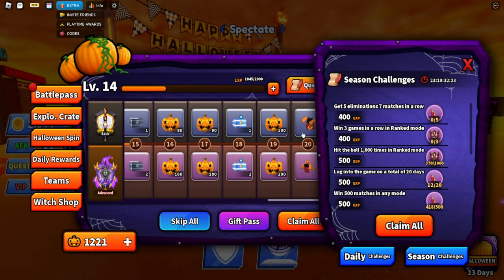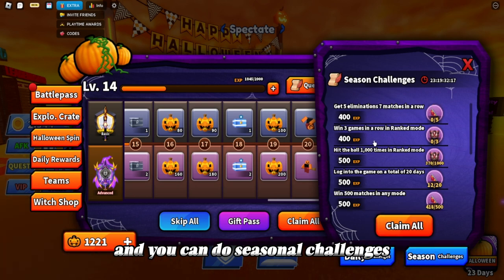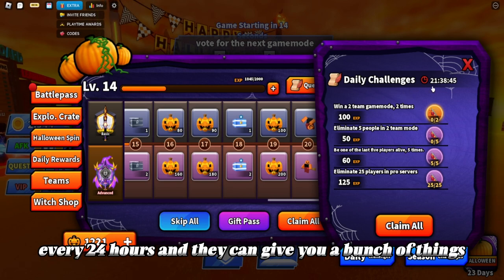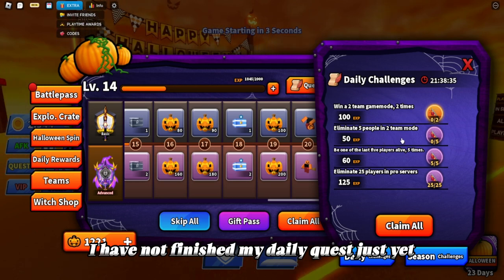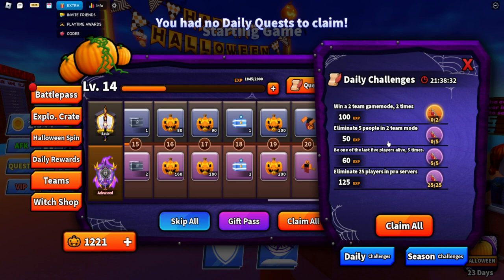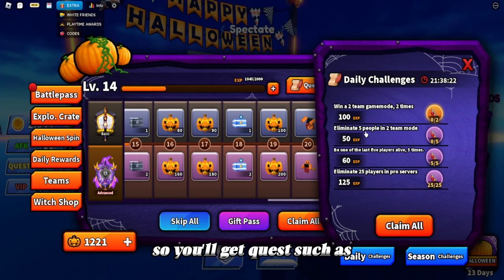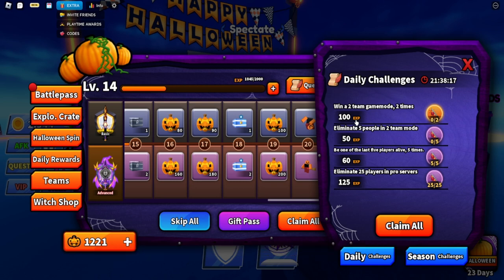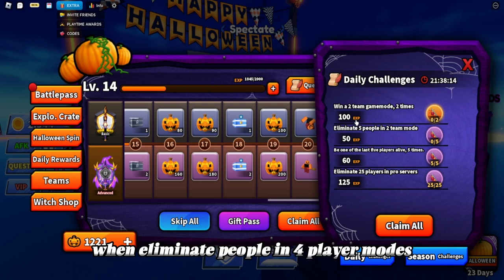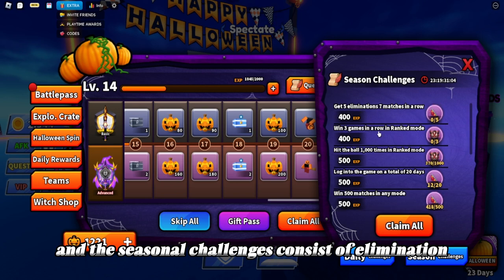There are two ways to get XP: daily challenges and seasonal challenges. Daily challenges reset every 24 hours at 2 p.m. Eastern Time. They can give you a bunch of XP and are pretty easy to complete. Quest types include eliminating people, winning two team game modes, eliminating people in four-player modes, eliminating in normal servers, pro servers, and ranked, playing for a total amount of time, and using certain abilities.